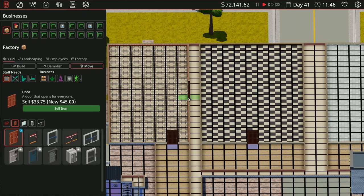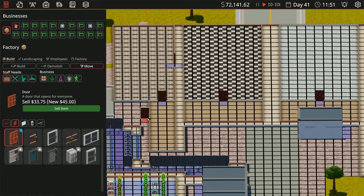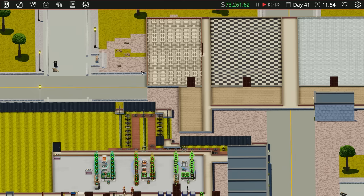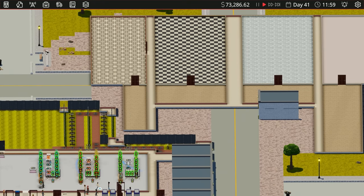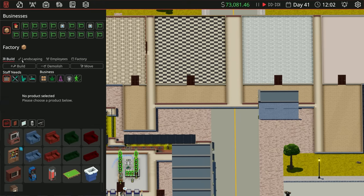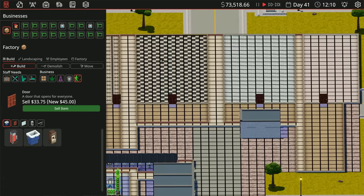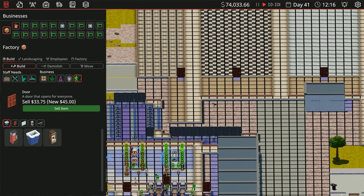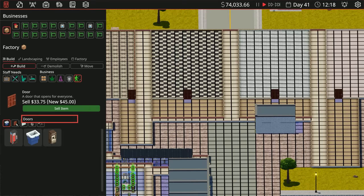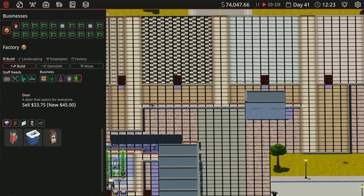Should we make these corridors too wide? I mean we literally have plenty of room to play with. You know what, maybe we should make the corridors wider — let's do that. Let's go in here, grab this, and build the corridors. Let's leave our corridors wide so it might look a little bit better.